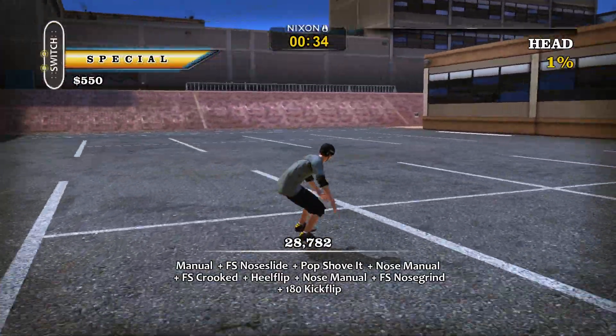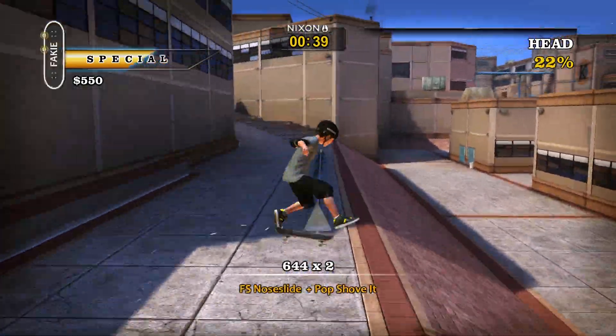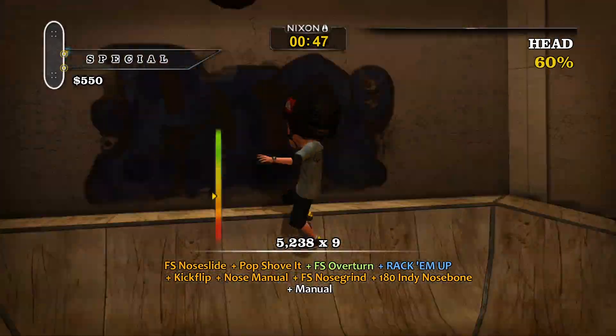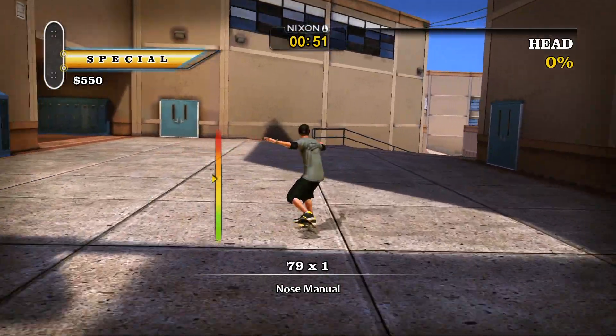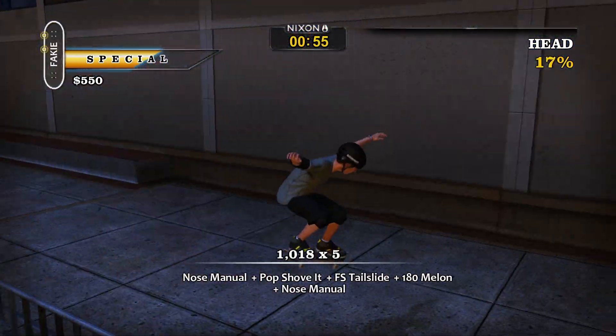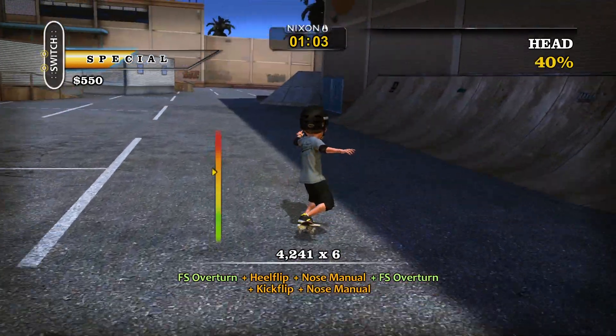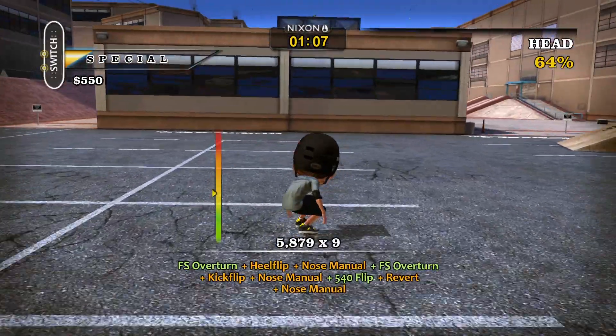The next mode is Big Head Survival, where your head slowly inflates and when it reaches a certain size it blows up and ends your run. The challenge is to keep landing combos to deflate your head — the bigger the combo the more it deflates. Do you risk a big combo allowing your head to become massive and potentially bail and ruin the run, or do smaller combos and have another chance if you mess up? It's actually a really good idea. You might remember both of these modes from Pro Skater 5 where they reappeared, but in Pro Skater 5 they were part of the main career mode and felt a lot more gimmicky. Whereas in Pro Skater HD they're just these two little extra modes on top of the already superior career mode, which is exactly how this content should be handled.